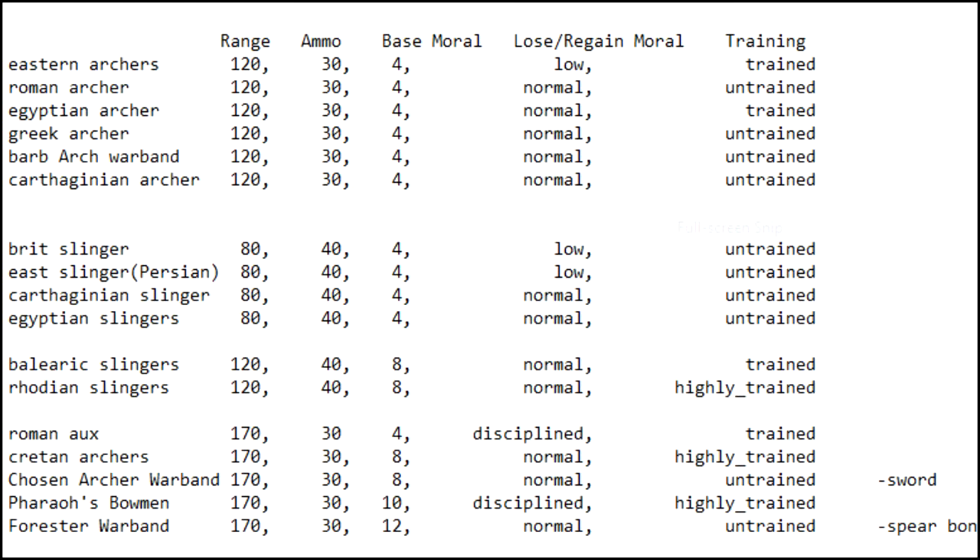Looking at the elite slingers section: we have the Balearic slingers, which have the same range as the regular archers, and they have more ammunition. They have far better morale than the archers, and better morale than the regular slingers. They also have a better lose/regain morale stat — it takes longer for them to lose morale and they regain their morale faster. The Balearic slingers have a slightly worse formation than the Rhodian slingers.